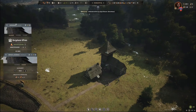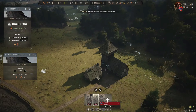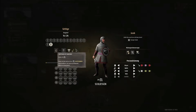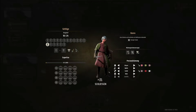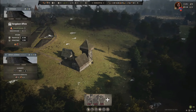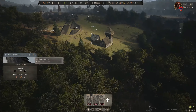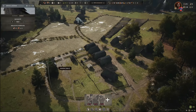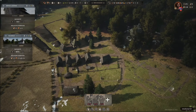Tadaa! Burgplaner geöffnet – der ist fertig. Das heißt, hier jetzt bis 24 tatsächlich. Gefolge anpassen: eins, zwei, drei, vier, fünf, sechs – dann sind die 300 auch alle. Sehr schick. Dann sind wir wieder zurück in der Siedlung hier. Kommt dann noch die Kirche und das Lager wird halt noch ausgebaut.